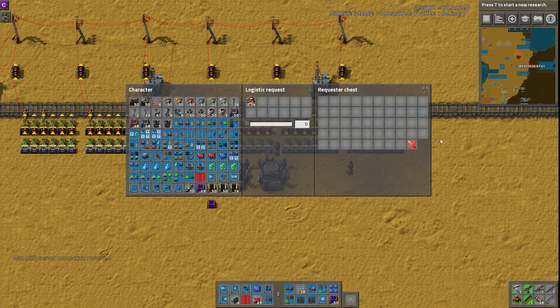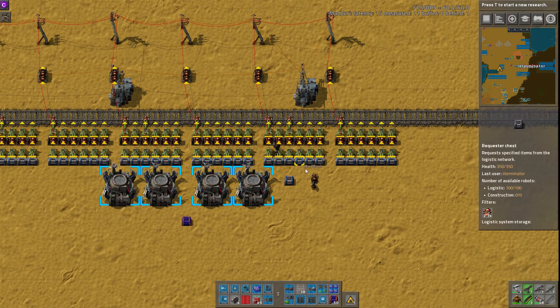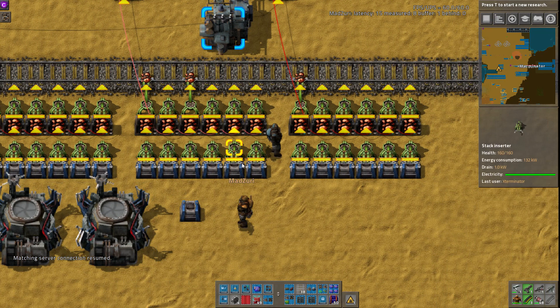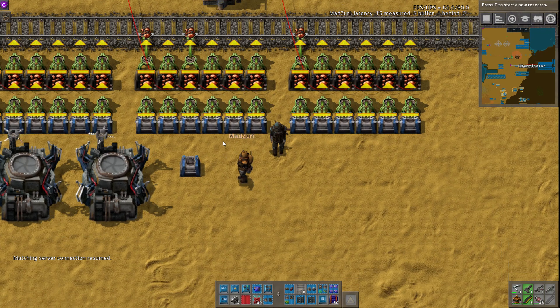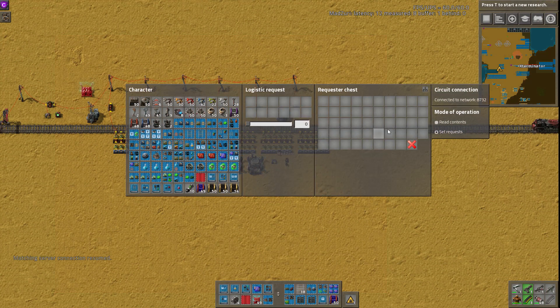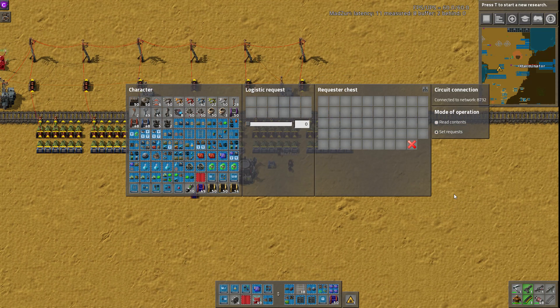If you don't care about setting requests via circuit wires, it would simplify this — essentially eliminating a whole row of inserters and the additional set of chests if you just put the requesters in and wired those. It would also cut down the storage in half, and I think that's part of the reason why it has so much storage — that's intentional. It's either read contents or set requests.